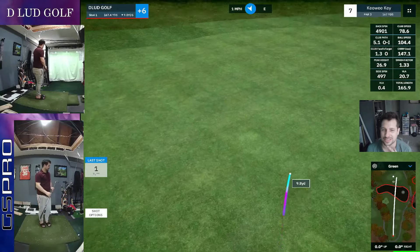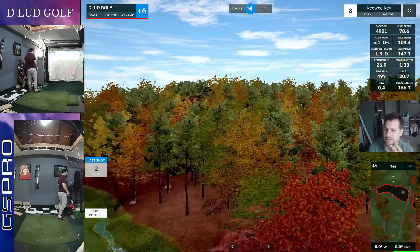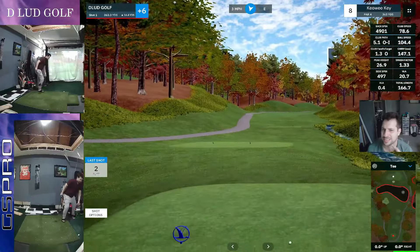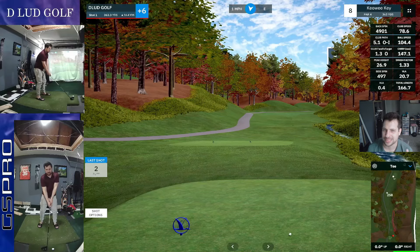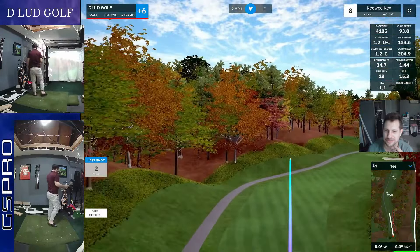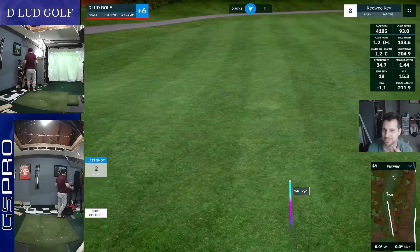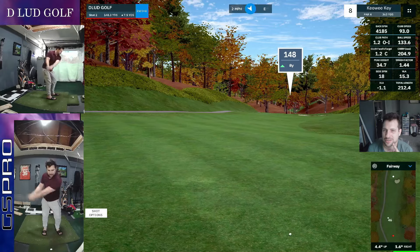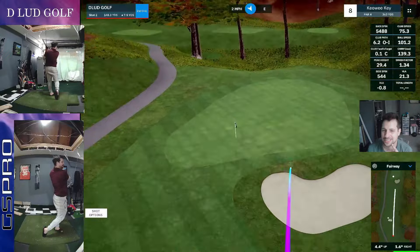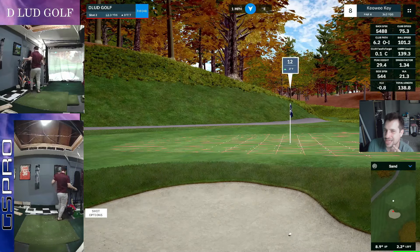Decent strike on 7, just right of the pin. Nice par 3 over water, elevated green a little bit. Eighth hole's a par 4, 363. Little dogleg right. The creek disappears after a certain amount, so not a huge factor. Really spinny one. 150 remaining, and that is in the bunker — short right bunker. Going to splash this one out from 12.